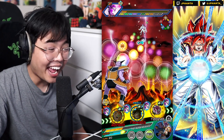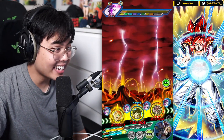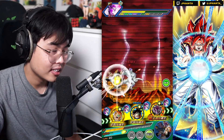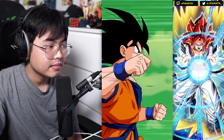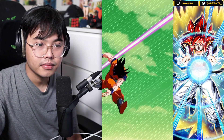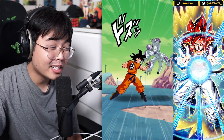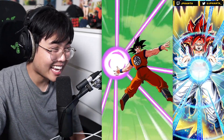Let's see the defense — 584,000 man! That is tanking anything. Maybe not Ultimate Red Zone perfectly, but you're surely not dying. And you have a 5,000,000 attack stat — you're pretty much getting closer and closer to Freezer's attack stat.